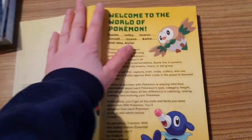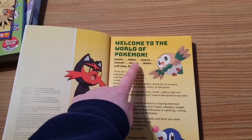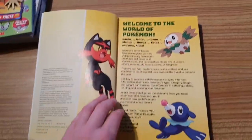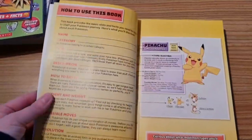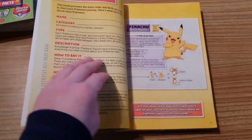So, welcome to the world of Pokemon — Kanto, Johto, Hoenn, Sinnoh, Unova, Kalos, and now Alola — they're all included. Each entry gives you the name, category, type, description, how to say it, height and weight, possible areas, and evolution.